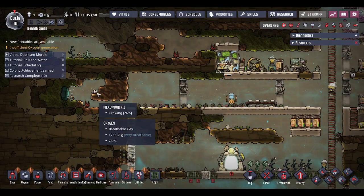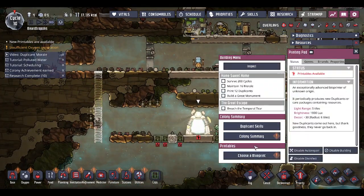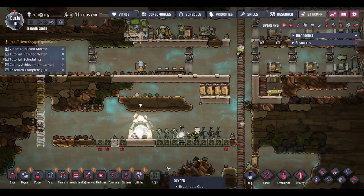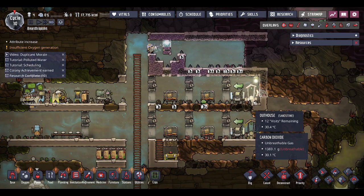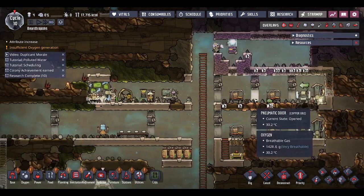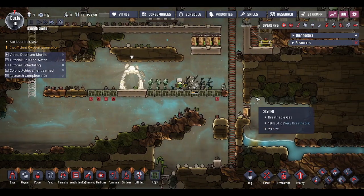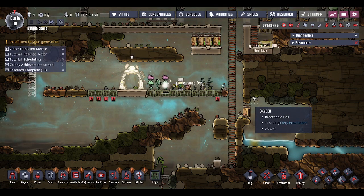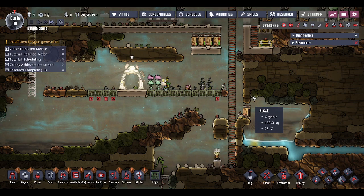There are bristle blossoms and muck roots - and there's some mealwood there, so we'll be able to access that very soon. Let's see what the printer is offering. I don't want to bring in another dupe yet, so we'll just take that algae - can't hurt to have algae. Everything's ticking along quite nicely. To already be starting to think about the clean room at cycle 10 - it's going well.